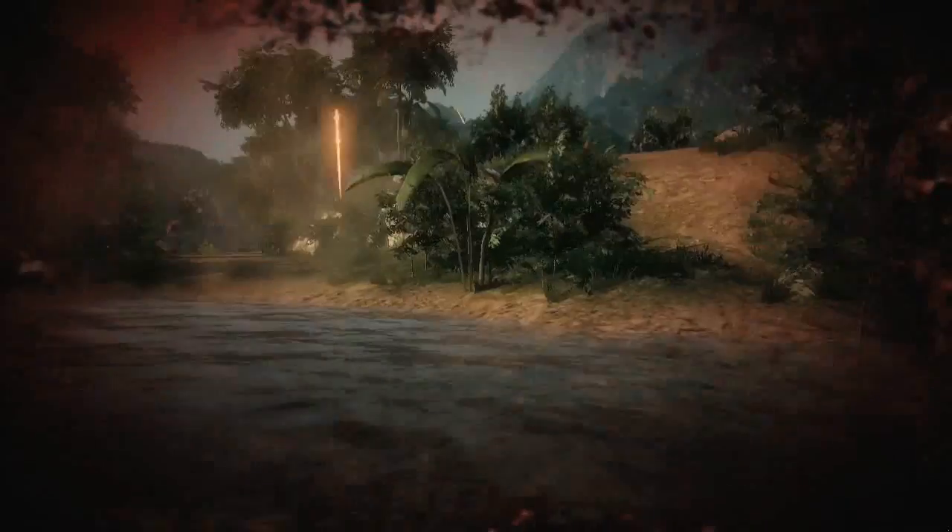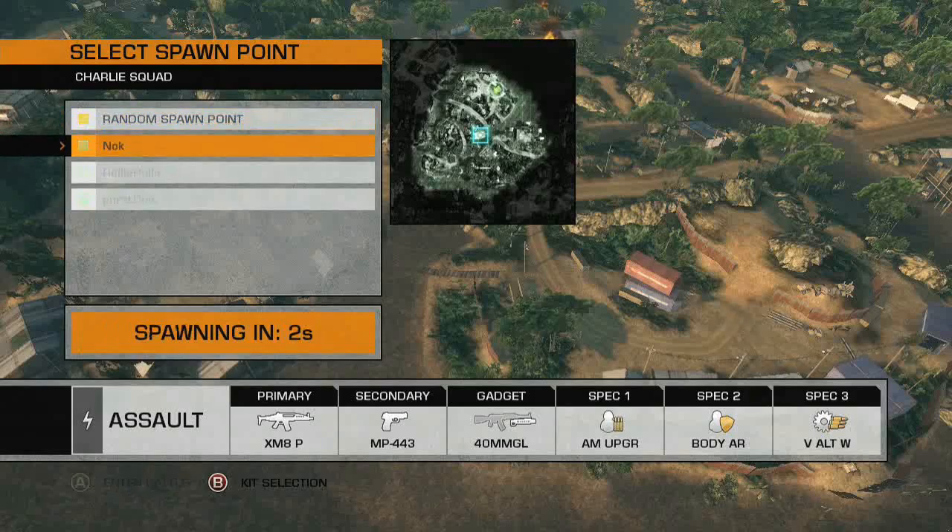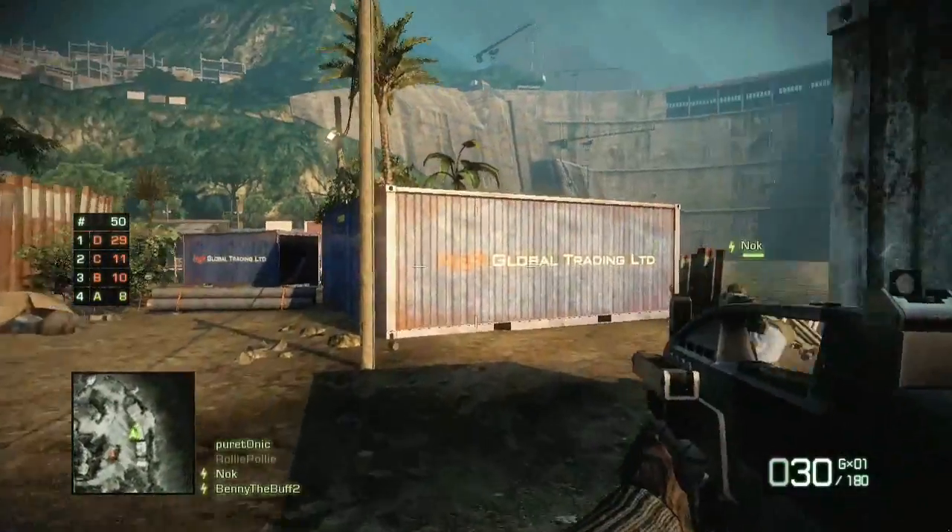When you get killed, you have the choice of either starting again at a random spawn point, or choosing one of your surviving squad mates to spawn on and get straight back into battle.